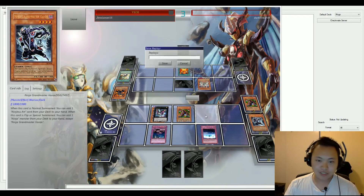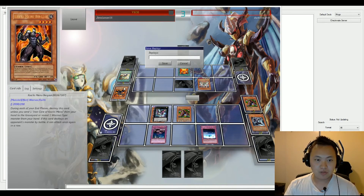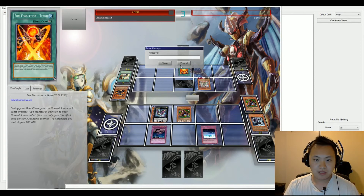No key cards here — just playing smart for the most part. That's it, and don't forget your face-down trap cards.